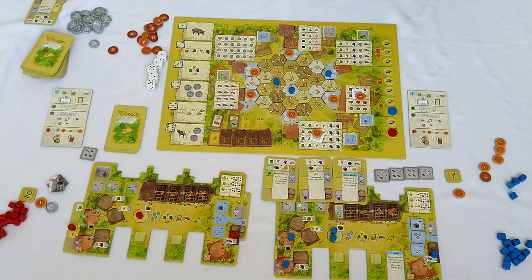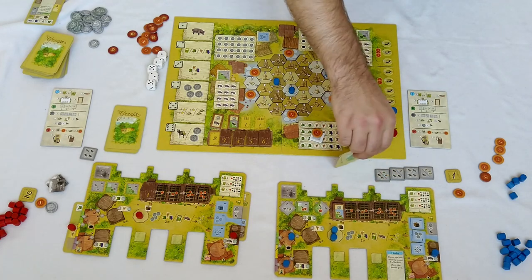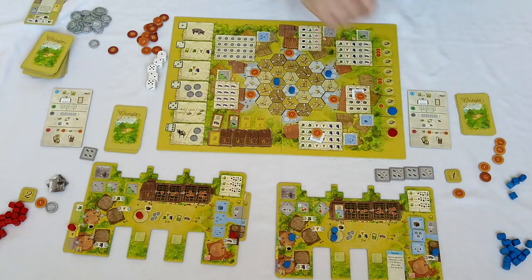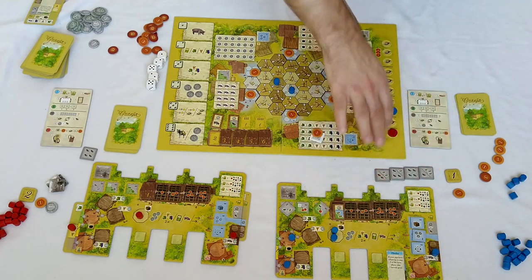In general you should be doing as many deliveries as possible and as little siesta as possible — deliveries are just two to three times better than siesta. Now let's look at additional paid deliveries. Normally you pay one gold for the extra delivery.